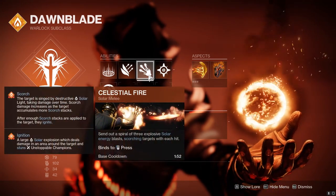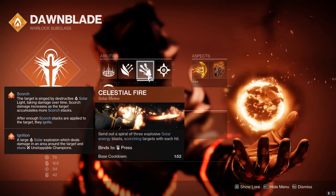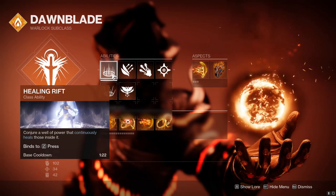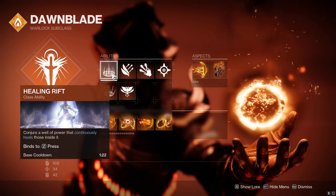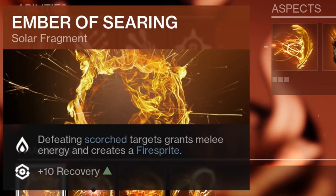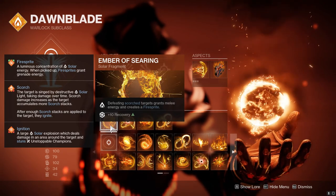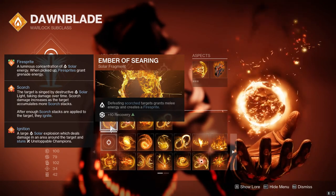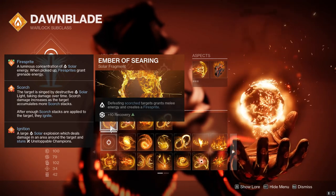We're running Healing Grenade, Celestial Fire for hitting ranged enemies — especially useful in this week's GM — and Healing Rift to spread support and buffs to allies. For fragments, I like Ember of Searing, though I'll be honest it's not the most important here. It can help get your melee back, give you a Firesprite here and there, and has a nice stat spike, but it's not critical for this build.